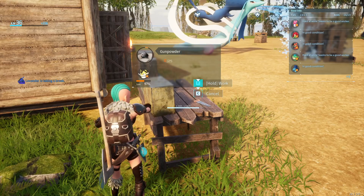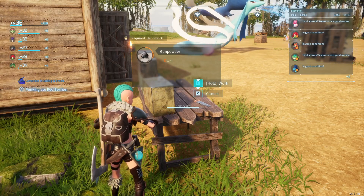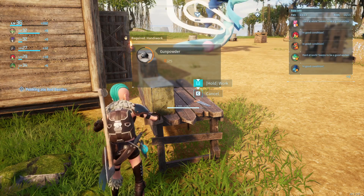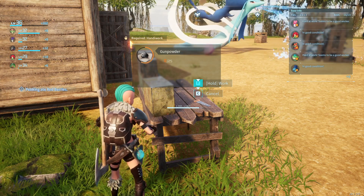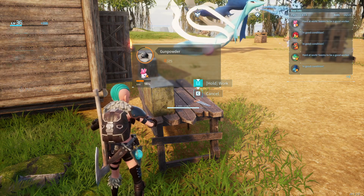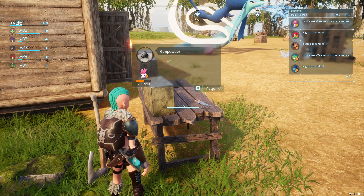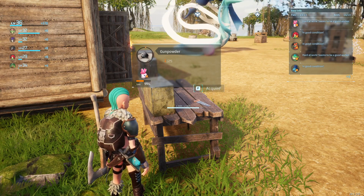You can get charcoal by burning wood in a furnace and sulfur by mining sulfur rocks found all around the place. You can also get a lot of gunpowder by killing tokotokos. That's also viable. You can kill so many tokotokos for gunpowder.